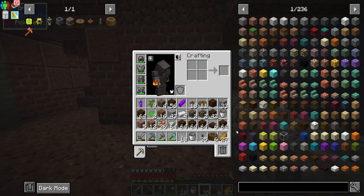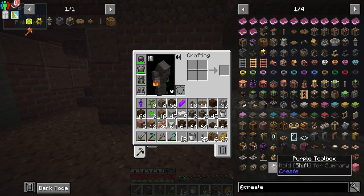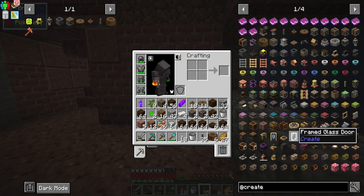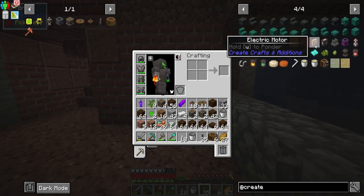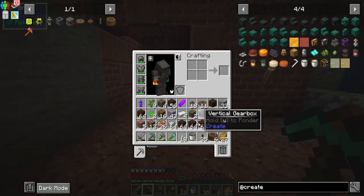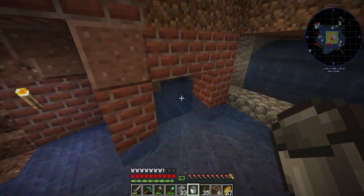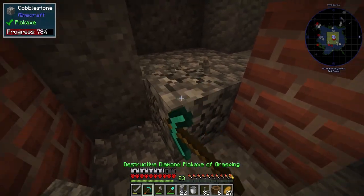So the mixing basin feeds into a furnace. In the Create mod, there's an electric motor that takes rotational force and creates power — we're not quite there yet, but we can use this. I think we're going to go ahead and put our little processing system here, just got some stuff to clear out.